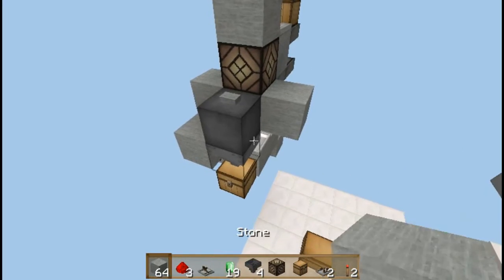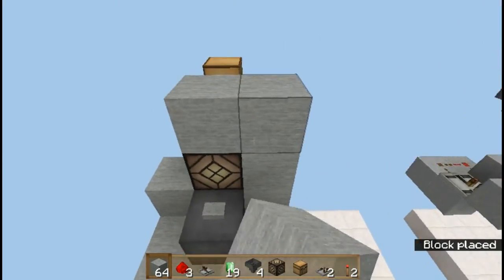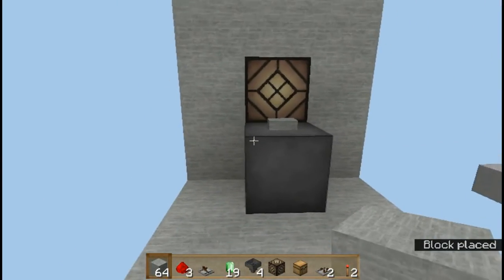Now you can place some ground blocks and finish your wall. And this is your contraption.